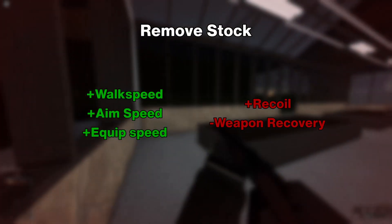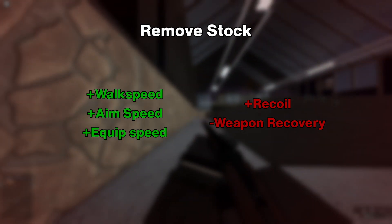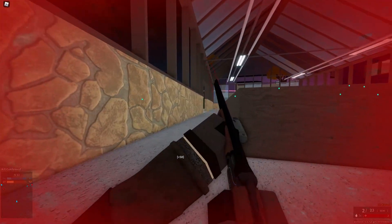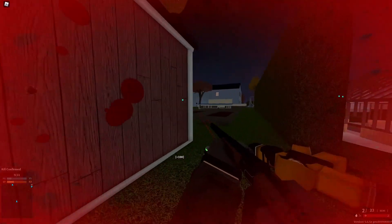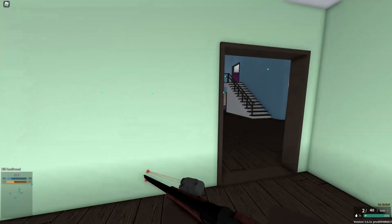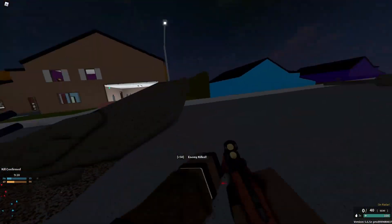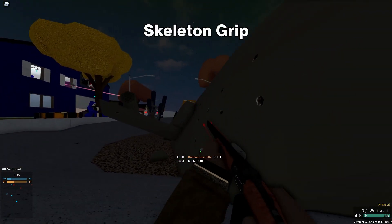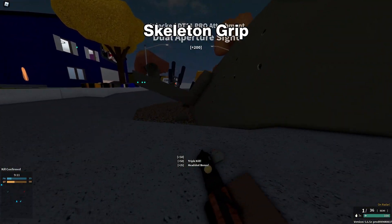Removing the stock increases your handling speed but also increases recoil and further reduces weapon recovery speed. This is actually not a bad option, as being maneuverable with the DT-11 is a good idea since you often need to back off when reloading. Personally I don't use it because it makes weapon recovery even slower, but if you don't mind that and just want to move faster, it's not bad. As a final note, do not use the skeleton grip because it increases your spread — use the laser instead.